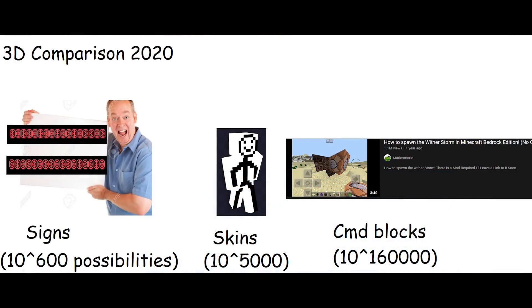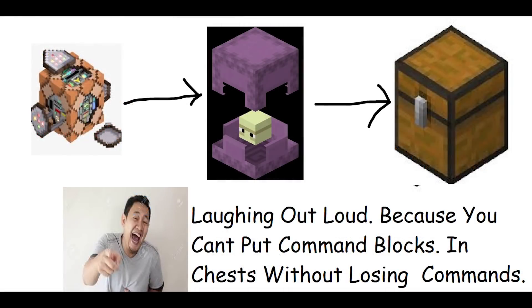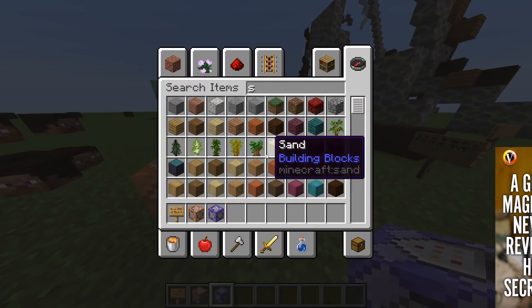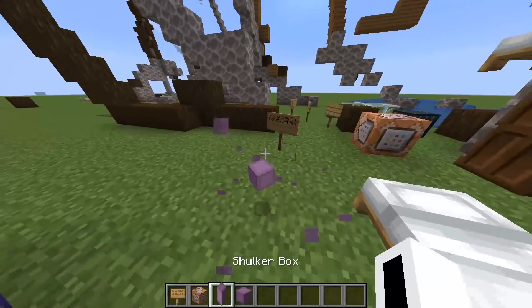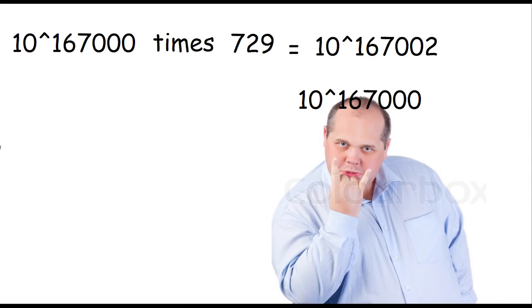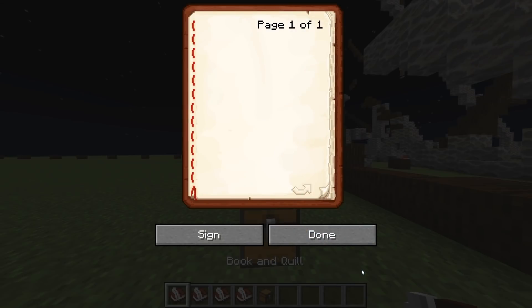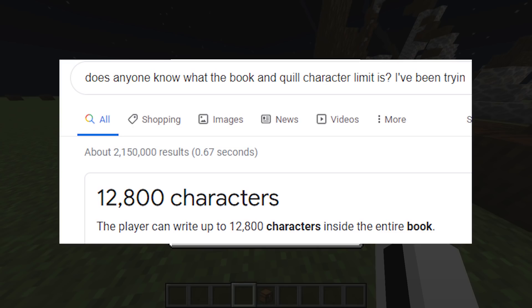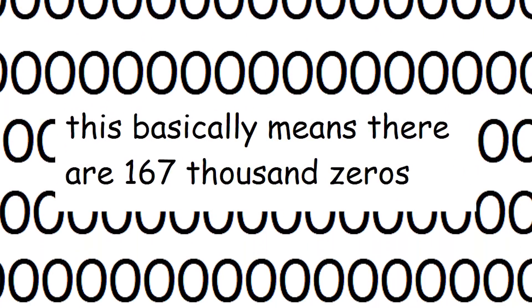So, the single block with the most possibilities is the command block, hands down. However, we will be introducing the shulker box and the wooden chest. With this trick, you can get a command block item that comes with the command, put those items in a shulker box, and put those shulker boxes in the chest. Note that this doesn't really change the number of possible configurations a single block can have. Written books only have a third of the max command block length, so the total amount of possible configurations for one block is about 9 times 10 to the power of 167,000. Adding other blocks like redstone, cobblestone walls, or water doesn't meaningfully change this number.